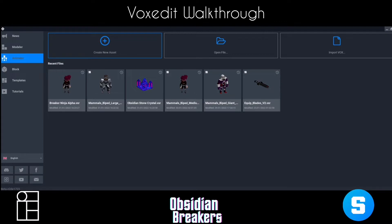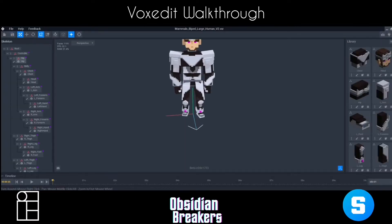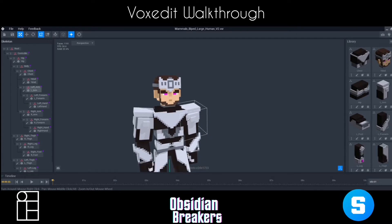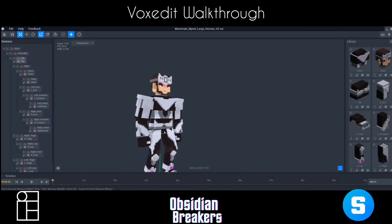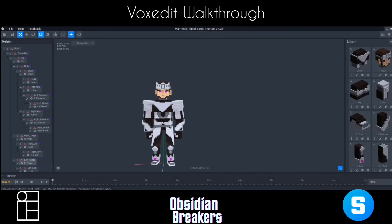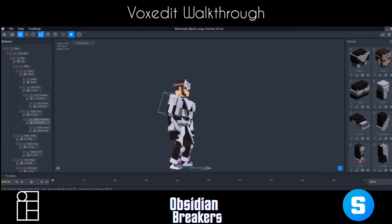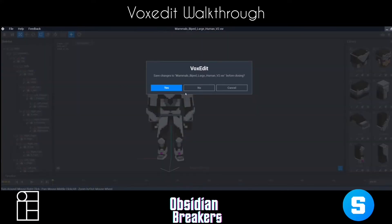Next up is a hero character — the Obsidian Knight. This guy is pretty awesome. If you take a look at the detail in his eyes, it's that same pink color, meaning he's imbued with the power of the Obsidian and has the ability to break the stone. He's got cool white armor, he's a strong powerful type character with headgear and all sorts of interesting pieces that make him who he is.